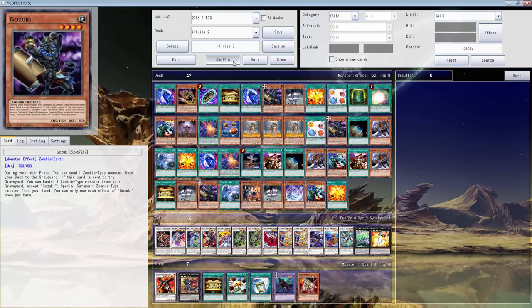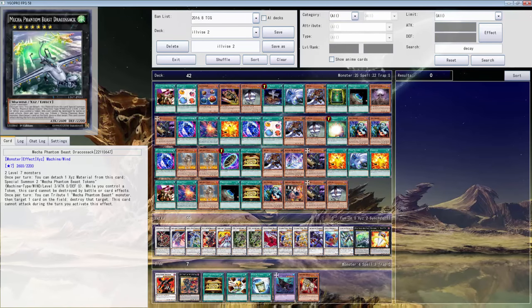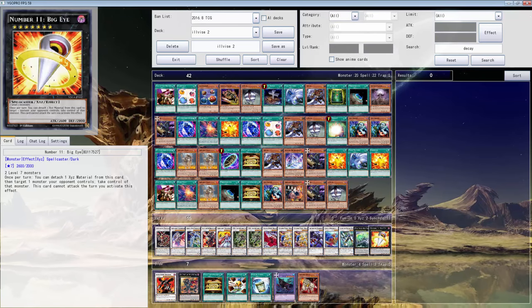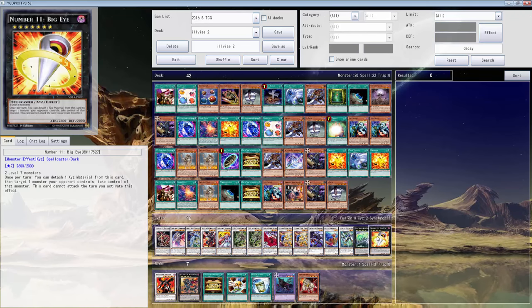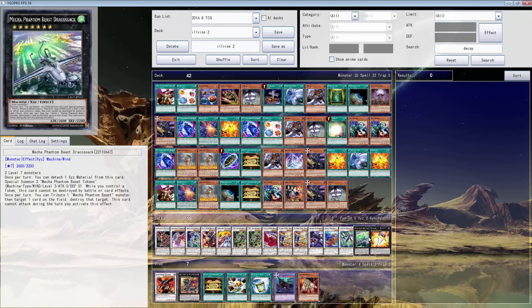Since we did have an open extra deck spot, we did add Big Eye in the extra deck because I somehow forgot Big Eye existed for level seven, since I don't play Rank Sevens at all. The highest I ever played was probably Rank Eights, but I've never really played Rank Sevens.